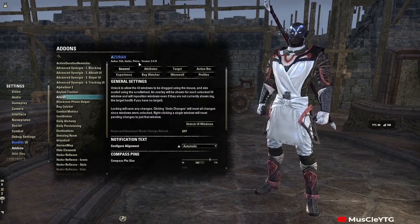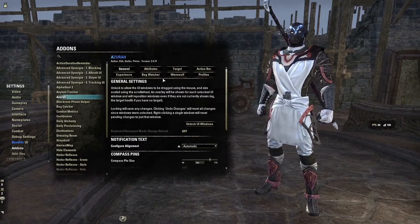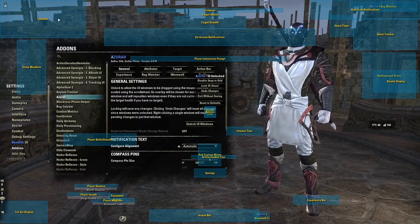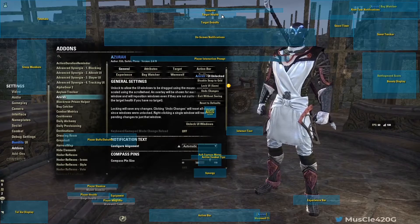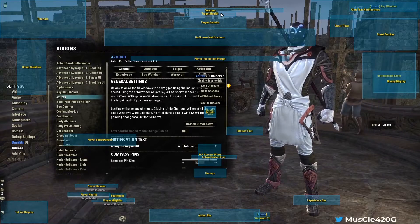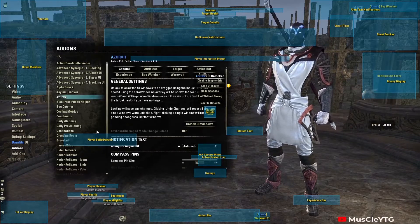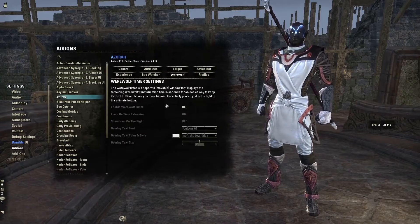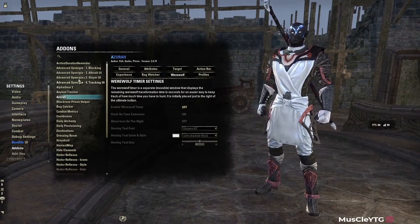Sanctorum / Azura is just another UI mod. It allows you to do the same kind of thing but for the base game — you can move the compass around, move the tutorial box, and reposition various elements. I wish there was a way to take the target health bar off completely, but I haven't figured that out yet. I'll be messing around with Azura more in the future and might make a dedicated video on it.